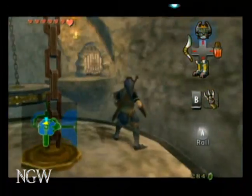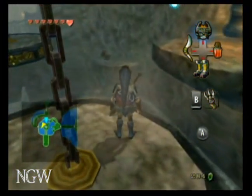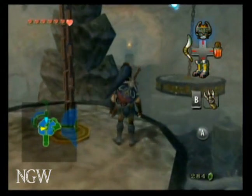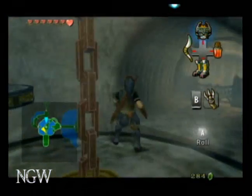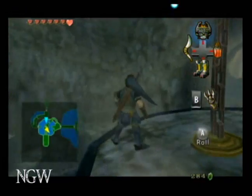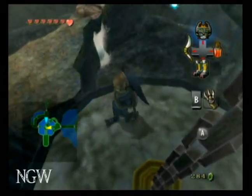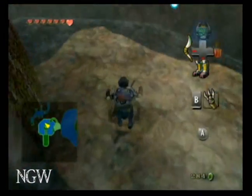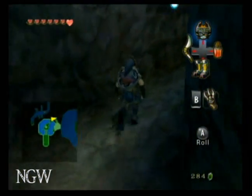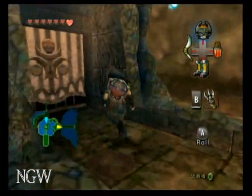Okay, you want to hop on the platform and ride it around. Just keep riding it until you get to the east side, 270 degrees from where you started. And exit out back to the main chamber.